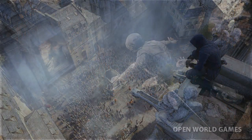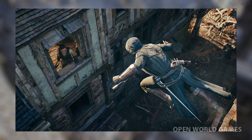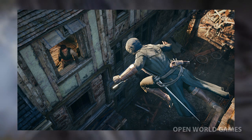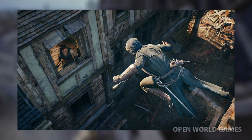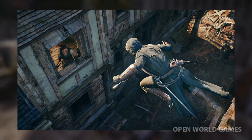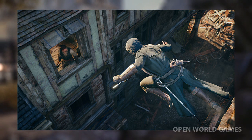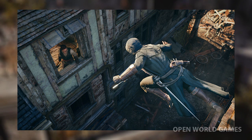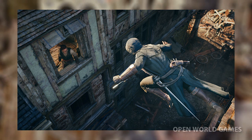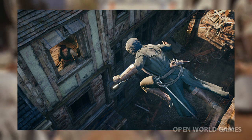Now this screenshot is really cool — it shows Arno diving into a window to assassinate a target. It looks like you will be able to perform the assassination maneuver from above into interiors seamlessly. They have really gone on about having no load times at all in Assassin's Creed Unity. You will not be limited like previous games with your maneuvers — you can assassinate right through the window when he's least expecting it.